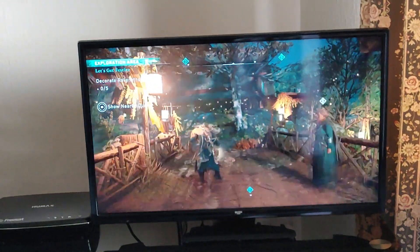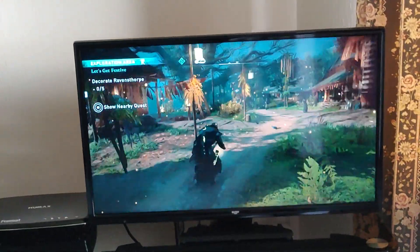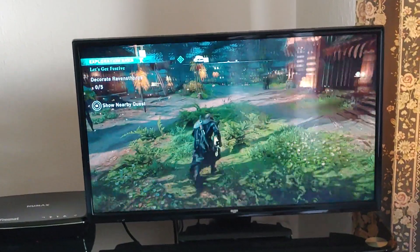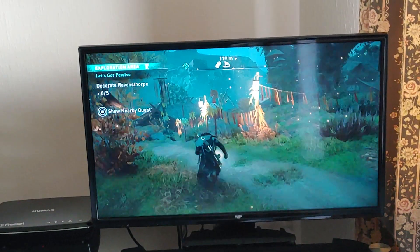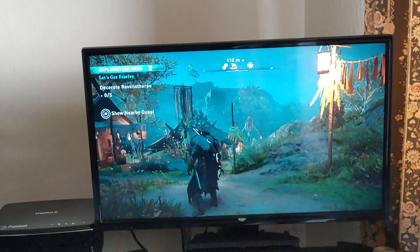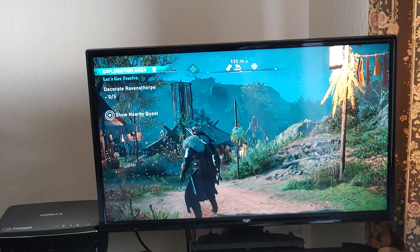Even if I go into the main part of the settlement, even though there are no markers, there's supposed to be one here — right about here — and there's nothing. Even at the big tree in the middle of the settlement, there's nothing. There isn't a dragon post at any of the decoration markers. Yeah, help please.